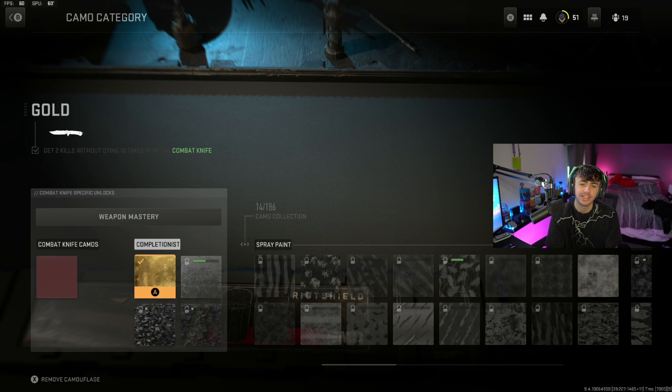For the gold camo, you need to get two kills without dying 10 times with the combat knife. This one is a little bit more tricky, especially if you guys aren't as good with a knife. What I highly recommend doing is making use of stun grenades, personal radar, field upgrades, and your perks — which I'm going to show you in a moment — are going to make a big difference as well.